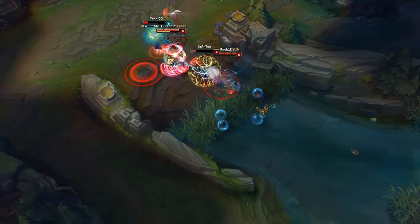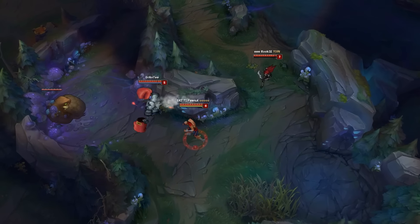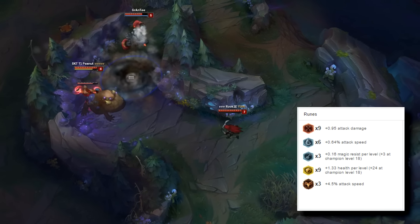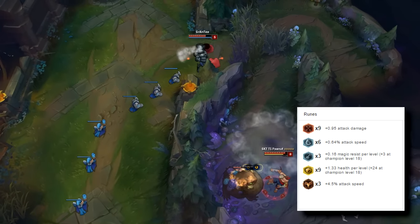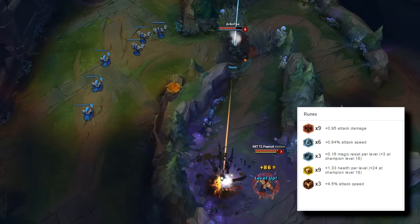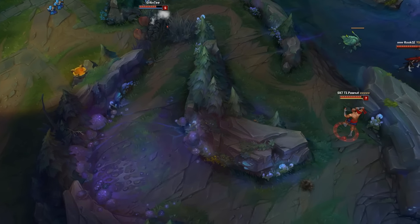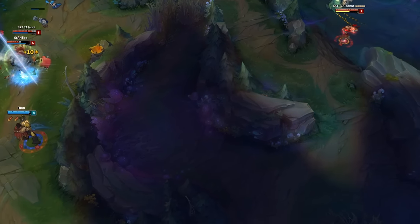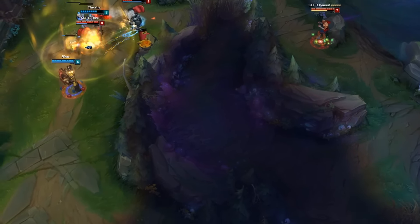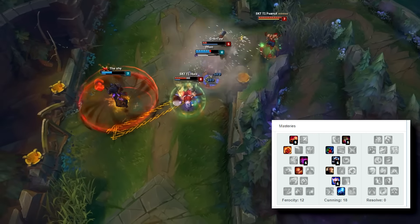First things first, you want to get sorted before you even head out onto the rift with your runes and masteries. Peanut goes AD reds, health per level yellows, 6 attack speed blues, 3 MR per level blues, and attack speed quints. If you don't have a lot of IP and can't afford this same rune page, just take an AD page: AD reds, AD quints, armour yellows, and whatever blues. For his masteries, he takes a very standard page going 12/18/0 with Thunderlord's Decree, as you're seeing on the screen now.